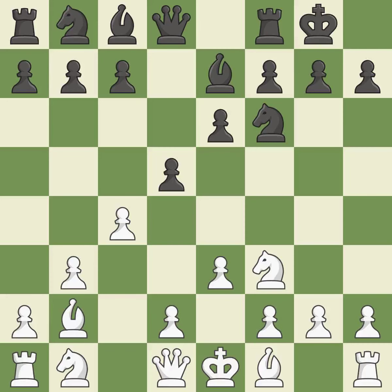Castling gets the king to a safer square, out of the center of the board, while also developing a rook. Castling kingside tends to be safer because the king is further from the center. This develops a knight from its starting square, activating it. It is the final book move.